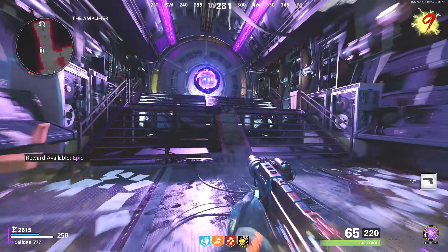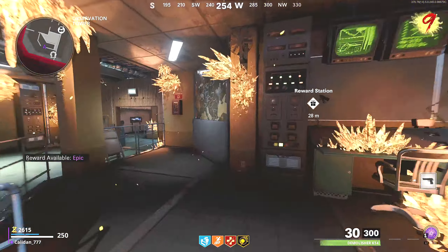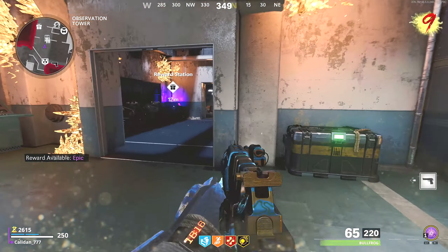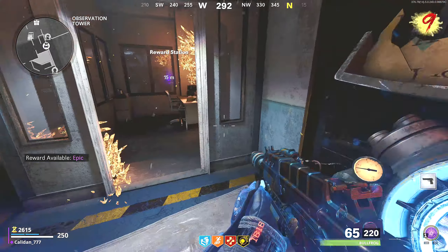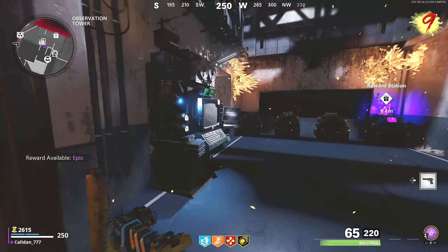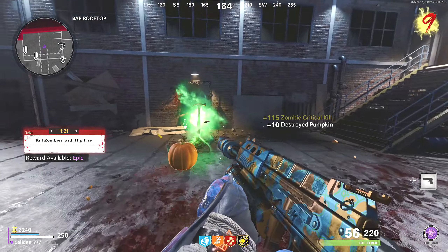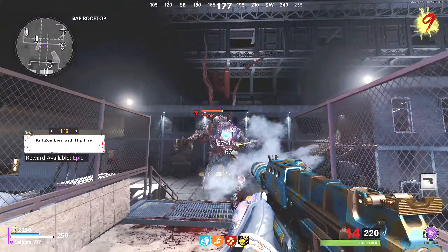Vanguard's Exfil is so lame in comparison — it's literally just teleporting out of the map, whereas in Cold War you get a chopper extract. God, Vanguard was such a disaster — what a downgrade. They don't even have a Halloween event. Cold War brought its Halloween event back. Vanguard doesn't even have a Halloween event. Just let that sink in. We got to get hipfire kills — easy. Oh, we got another pumpkin. Mimic! I hate these guys.